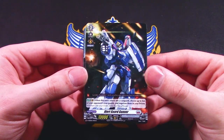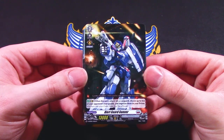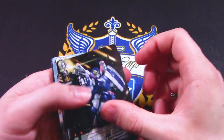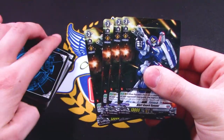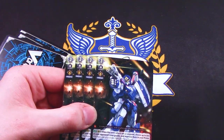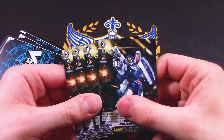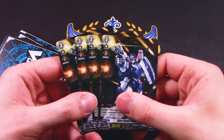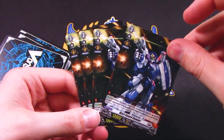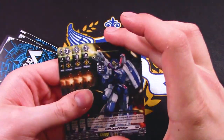Grade 3: Alert Guard Gunner. When this unit's attack hits a vanguard, choose two of your opponent's rearguards and imprison them. Sounds bad because it has to hit, but you get four of those, so it's good rearguard support. It also seems like the main boss Seraph Snow doesn't buff any of your other units — it's just focused on getting a drive check and power for itself. So with no real way to buff these units, they're going to be really easy to guard. Just my first impression.